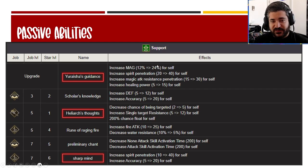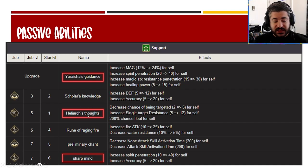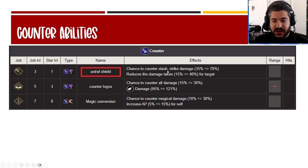For passive abilities, Righteous Guidance is a must-have: 24 magic off that very high base magic, 40 spirit pen, 30 magic res pen, and healing power 15 — four great effects in one ability. Heliarch Stats is another favorite: decreased chance of being targeted by 5 and 12 unit res. Sharp Mind is good too for tank-busting potential, getting to 80 spirit pen between the two passives — also where the 20 accuracy comes from. Preliminary Chant with the 200 cast time decrease has a niche use. Scholar's Knowledge is another accuracy option but not as good as Sharp Mind.